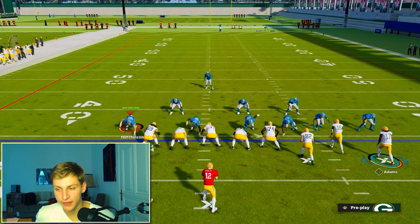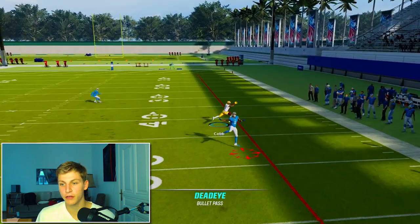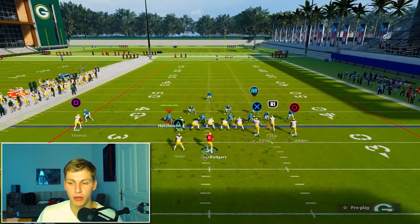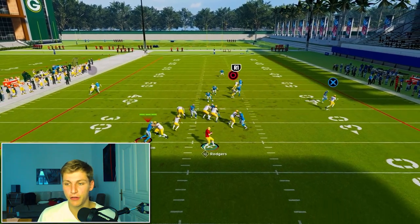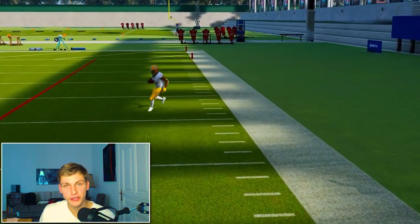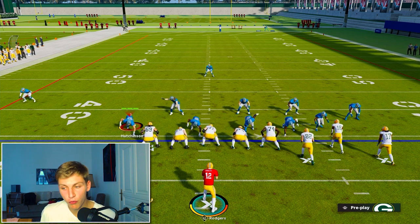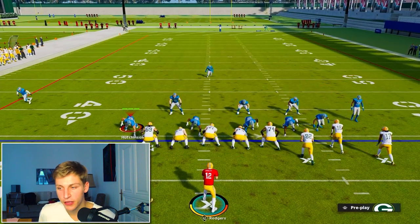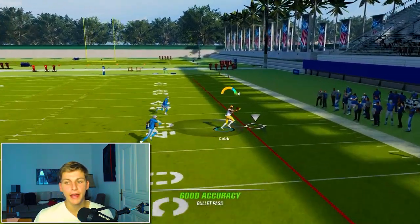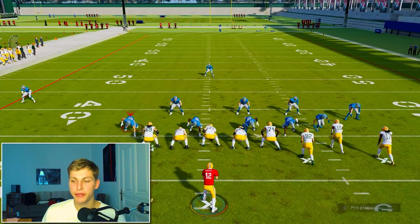I'm going to go to Bunch Trail on man press. If they don't shade at all, you will see that we get a speed burst. I recommend short in lead on all of those receivers — I have it on pretty much everyone. You get that separation. Sometimes they're going to make a play just because man interactions are quite random, but overall you should have no problems against this.